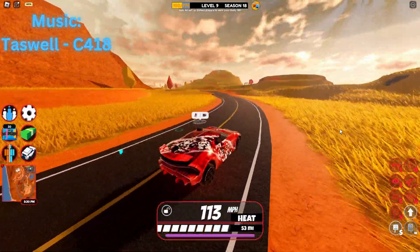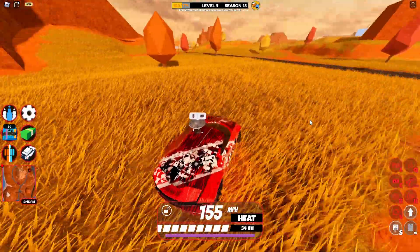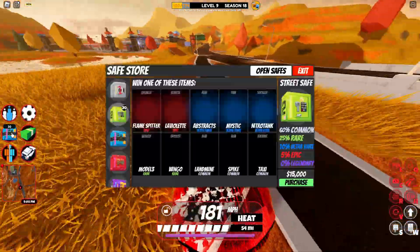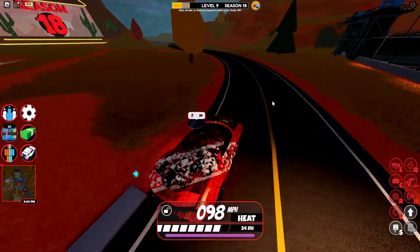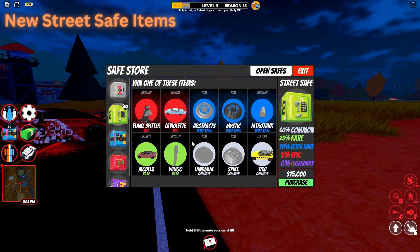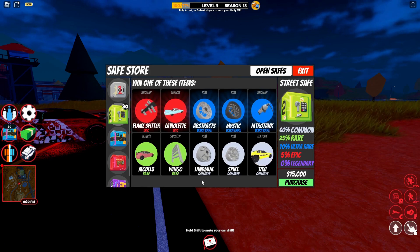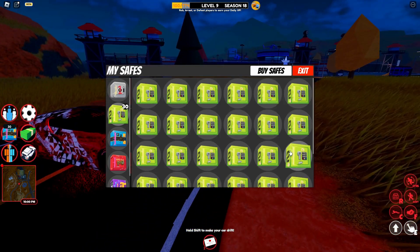Hello guys, welcome back to another video. Today I'll be showing you Day 2 of the Five Days of Vehicles event, and I'll be showing you the new vehicle which I hopefully will get with 30 street safes. The items you can get are the landmine, which is a new thing, the Wingo, the Mystic, the Nitro Tank, and the La Violette. Let's get started.